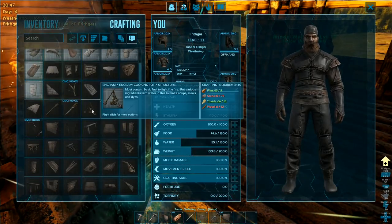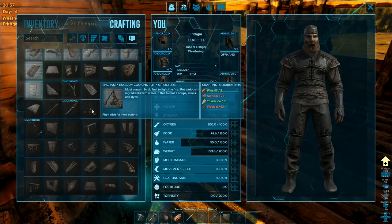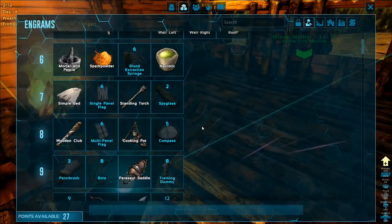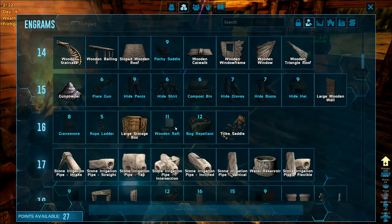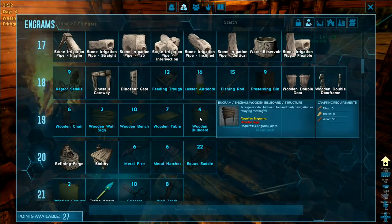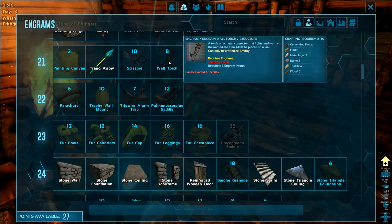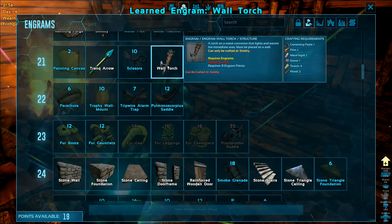We can open the windows and peer out into the world. It's getting darker in here, we're going to want better sources of light. We've got the cooking pot — must contain basic fuel, put various ingredients with water to make soups, stews, and dyes. I thought you could cook basic items in here as well. Wall torch can be crafted at the smithy — the standing torch I've got, the wall torch would be good. I've already learned the smithy.